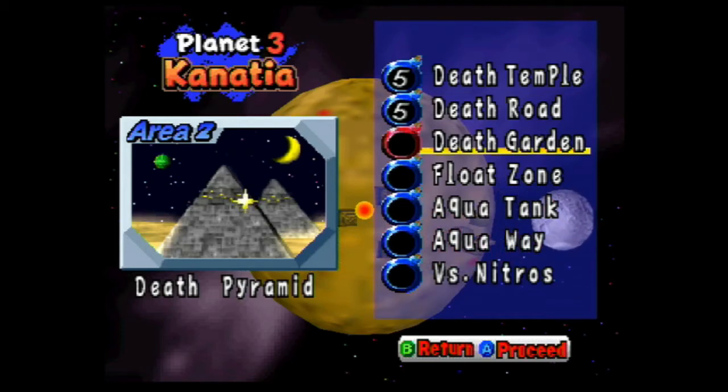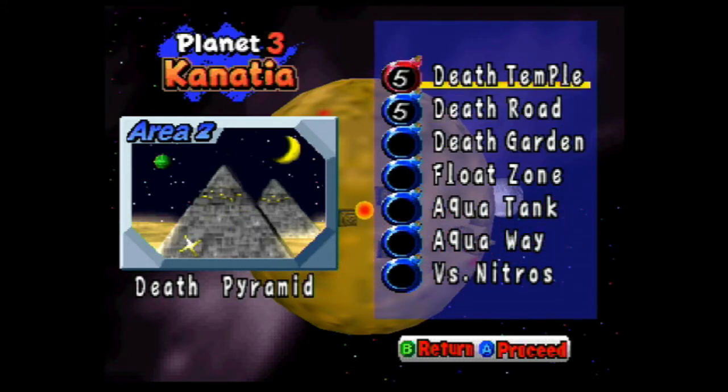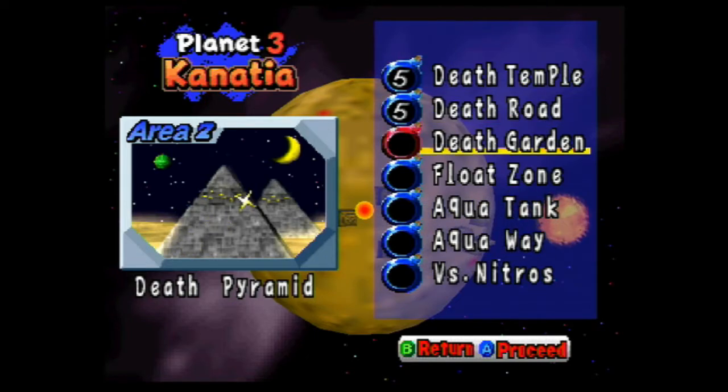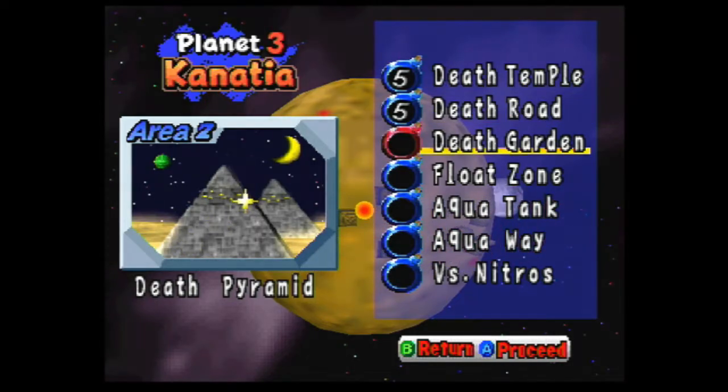It looks like we're going back to our old ways again, ending off episodes with two parts still having been finished. Hey guys, WillPower64 here bringing you back to another part of Bomberman Hero. In the last part we arrived at the Death Pyramid, took out two death areas known as Death Temple and Death Road, and now we're going for a triple death — heading to the Death Garden.